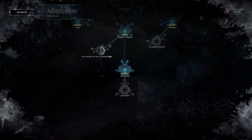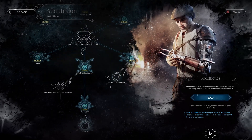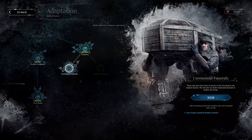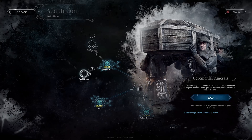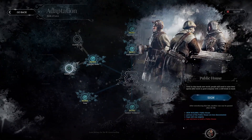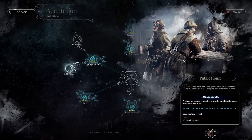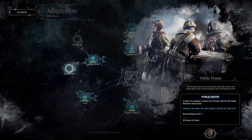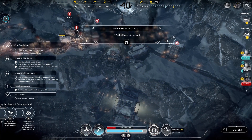What else can we pick up that would actually be useful? I don't think I need prosthetics all that much. We could get ceremonial funerals, but we only had one death so far. I don't feel like we need a public house, but it will help. So maybe we should get one — what the heck, let's get one. That's 20 wood, 10 steel. We'll get one, why the heck not?